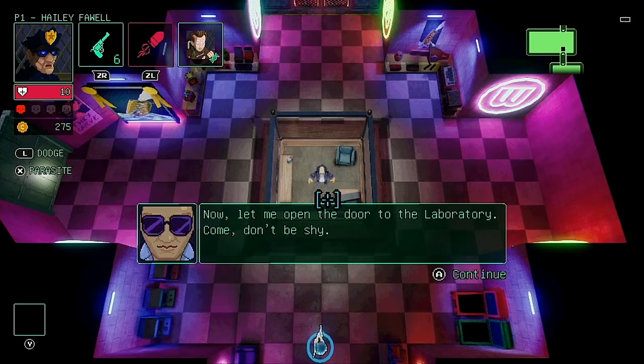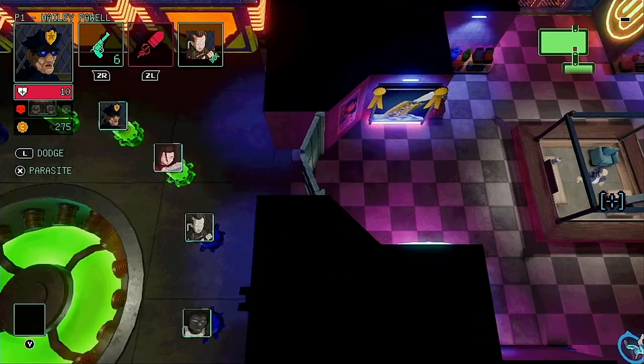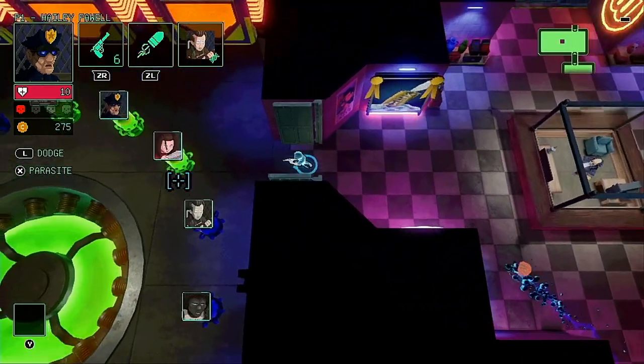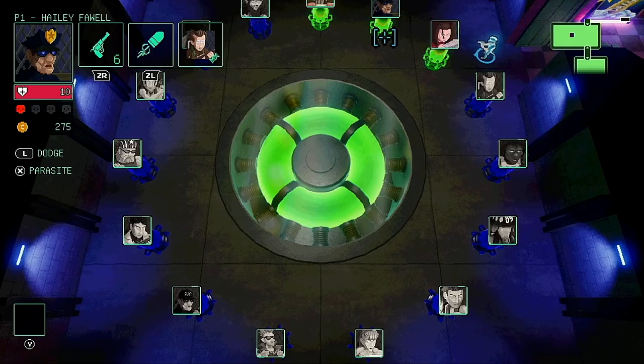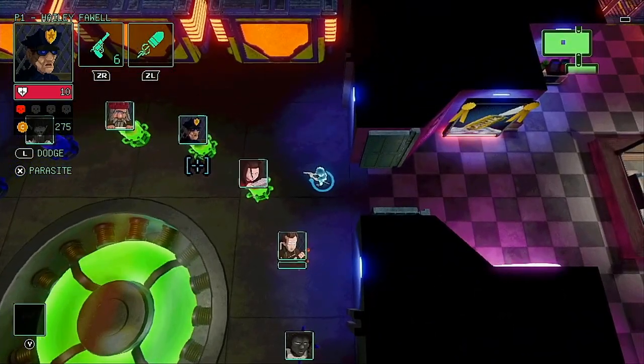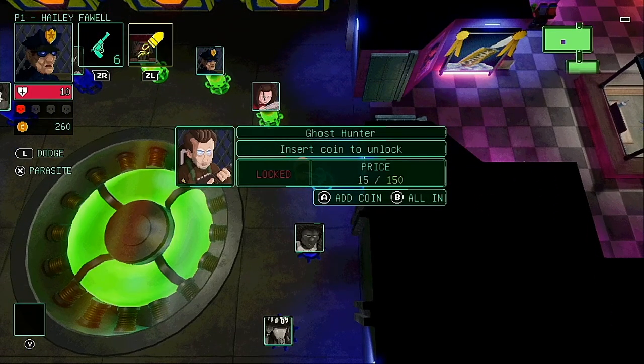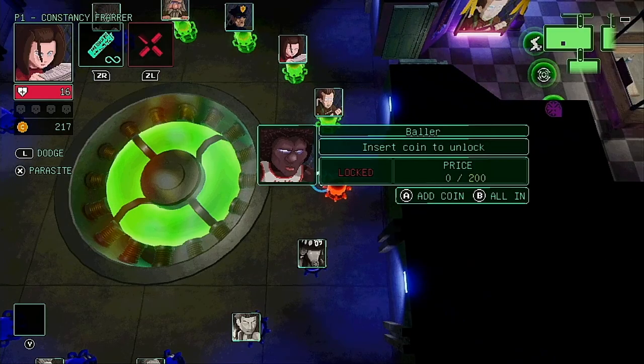You then need to escort this brain to the game shop, run by a shady-looking fellow called Witow. In a room off to the side of the shop you'll find the laboratory, which contains capsules which your new brain friend will gleefully hop into. Once inside it'll incubate and you need to spend currency to unlock the new character. This currency can be added bit by bit or all at once, and progression towards unlocking carries over through runs.